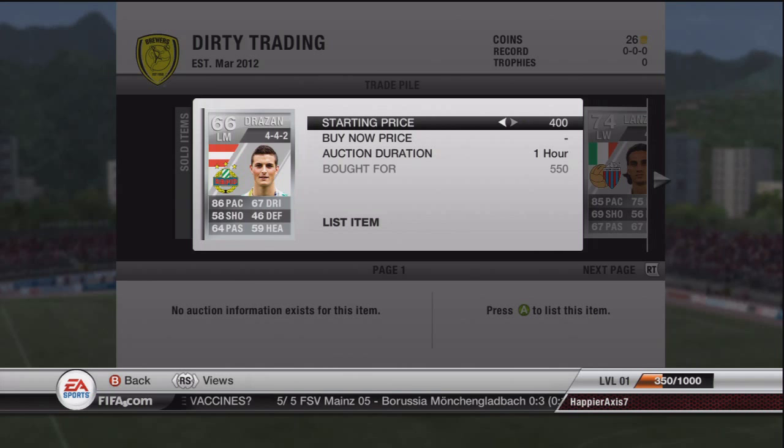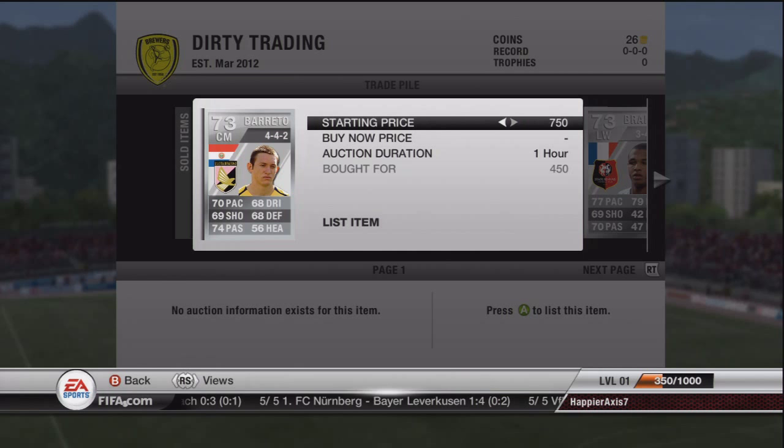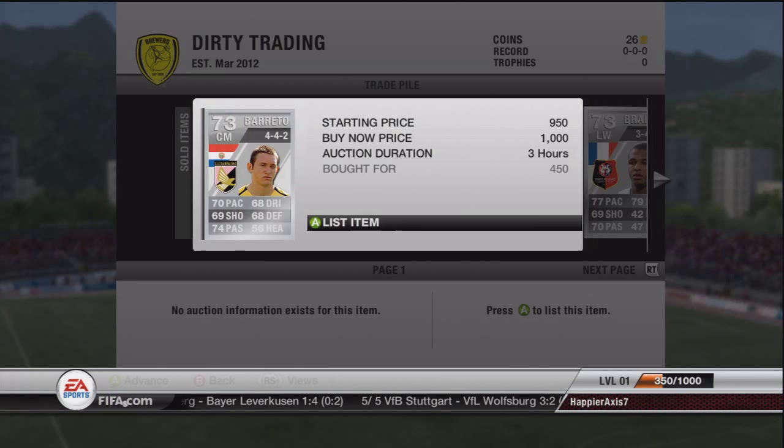The first player is Drazzan — we're going to be putting him up for a 700 coin buy now, just a nice easy quick sale because we made a bit of a mistake. The next player, Barretto, we put up for a 1000 coin buy now. We put them all up for three hours apart from Drazzan who we forgot at the start.